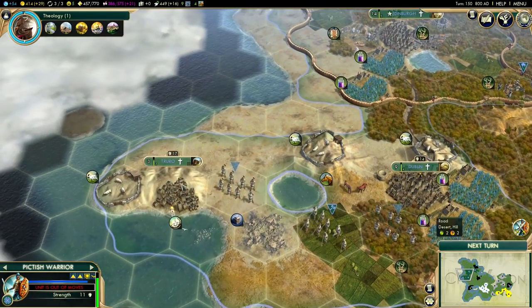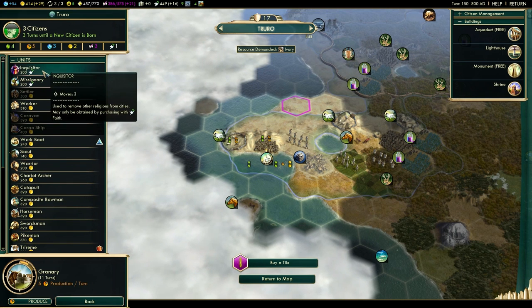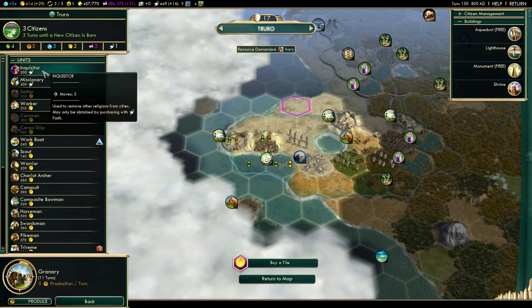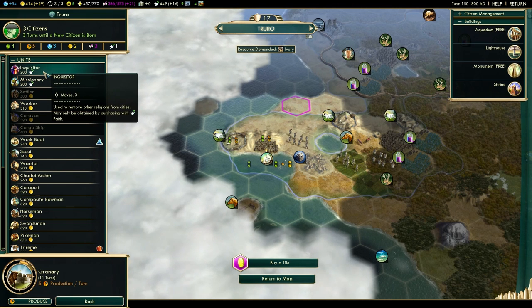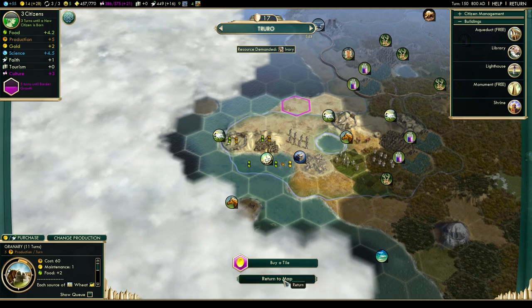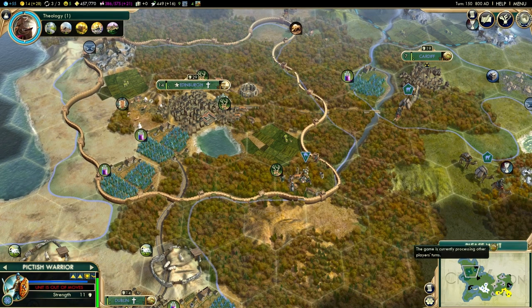414 gold — we're going to go over to Truro. We're not going to interrupt its current production, but we are going to make a purchase. We could also now purchase inquisitors as well as missionaries. Inquisitors remove other religions from cities completely, whereas missionaries convert portions of the population. We're going to buy a library with money. That now means when Edinburgh finishes its temple, it can build the National College — providing somebody else doesn't beat me to it.